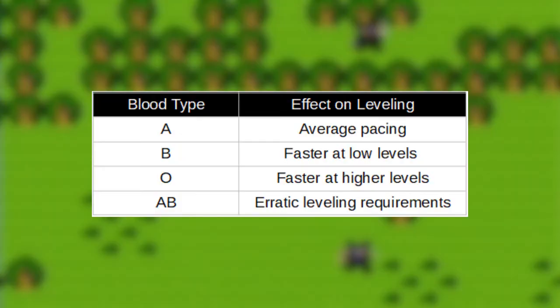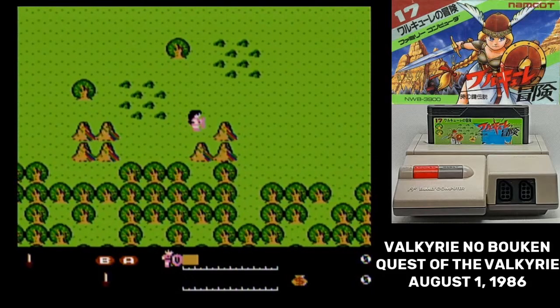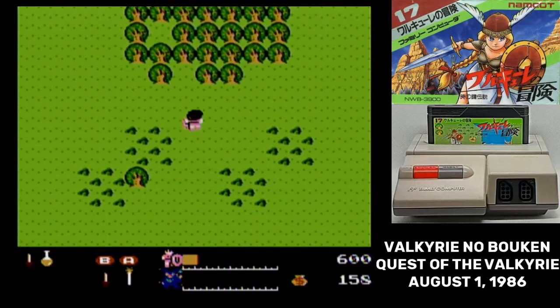The blood type determines at what points you level up. In the end it all evens out, so I'd recommend just sticking with an average one here as well. The color only affects appearance, but why would you select anything other than hot pink? With that, you're dropped down into the world and told to go off and have fun. As you might have guessed from the title, your goal is to recover the key of time from a villain who has stolen it, but you don't really have any direction for how to do that.